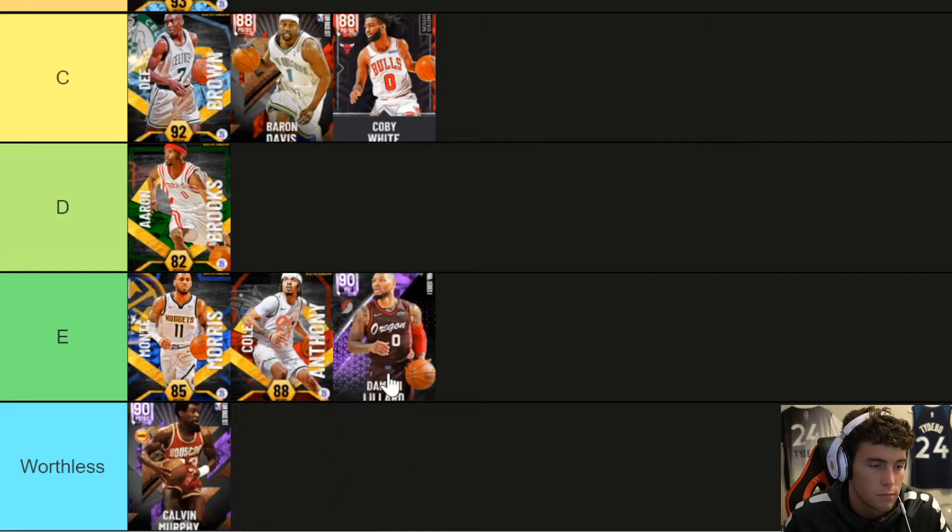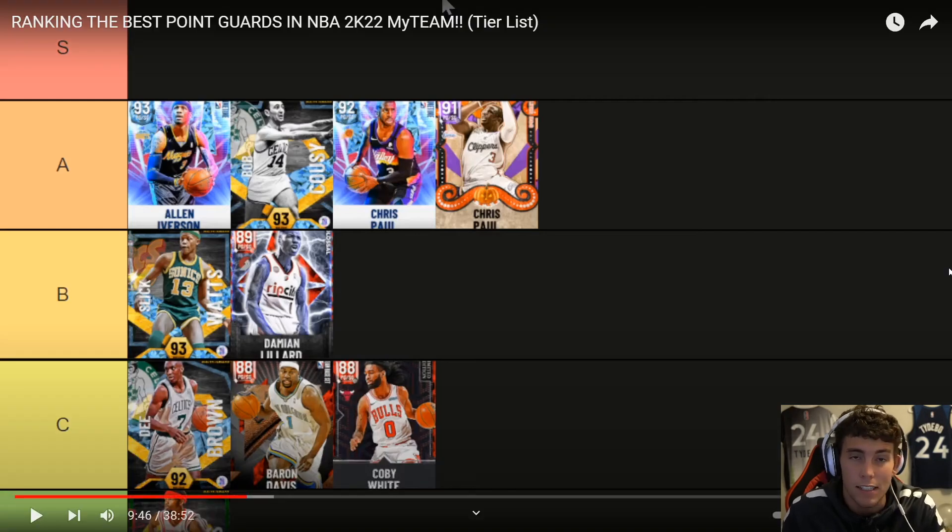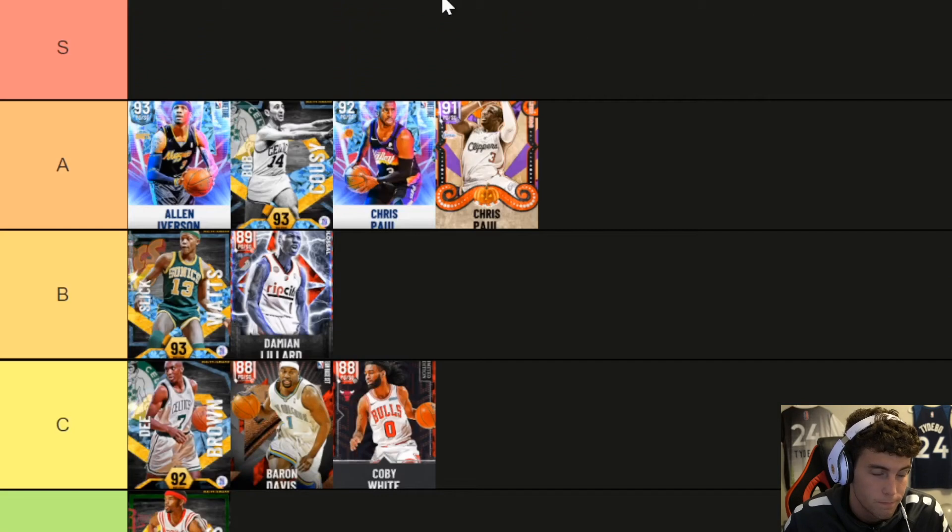Dame Lillard — E tier. When you've got the Ruby Dame that's like a hundred times better than him. I'm gonna be intrigued to see where he puts Ruby Dame. Calvin Murphy was a bad precedent to include because there's no card here that's even close to that bad. Dame is going B — offensively he can still compete with the best of them. He genuinely cooks offensively. But Dame can't guard anybody — you're going to score on Dame pretty much every time. His offense is incredible though, and if you use him, keep going.